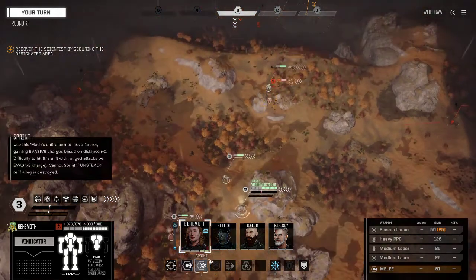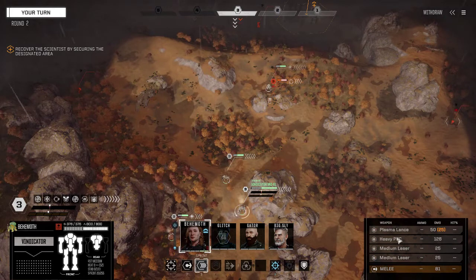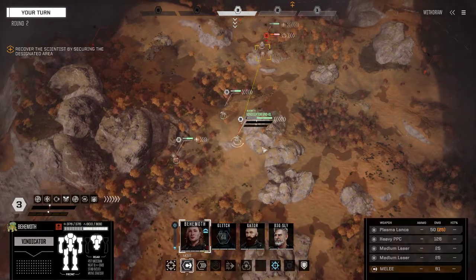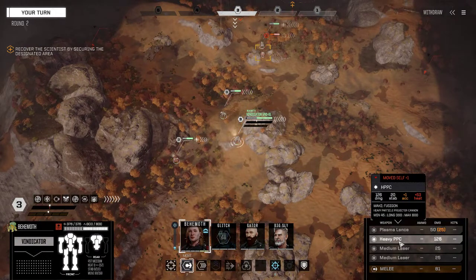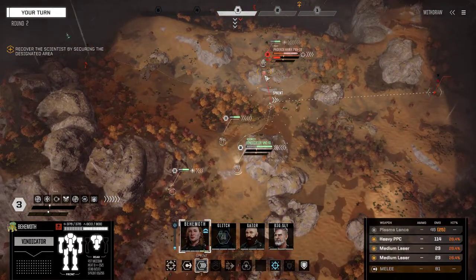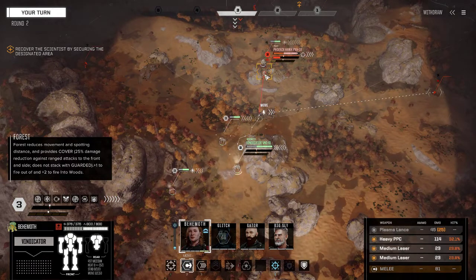If the Phoenix Hawk moves, let's try getting right up in its face. The optimal range on the heavy PPC must be out around 280–300. Let's try that again — there we go, long range at 360, so that's actually the optimal. The screen calls it 'long' for whatever reason. 26% — not maximum but pretty close, almost a third chance to hit.